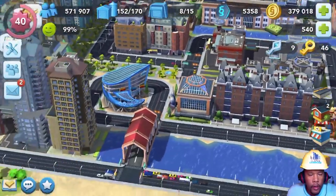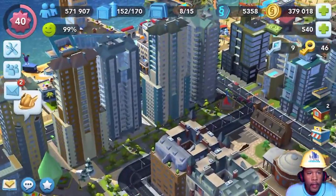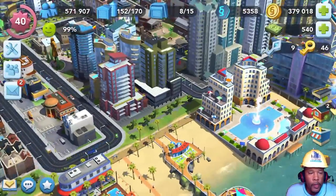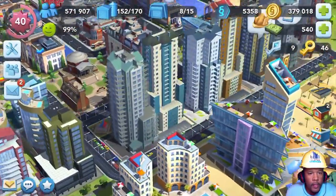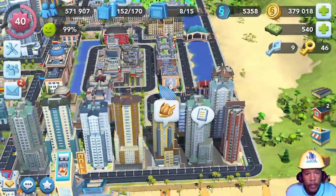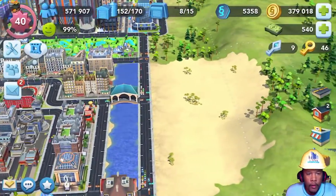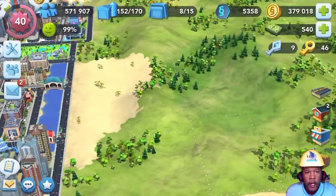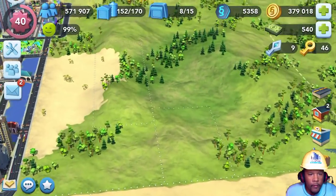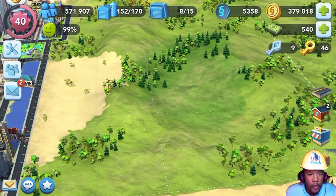Let's take a look at the university here — kids coming in, getting an education. And of course we've got our beachfront properties overlooking the beach. Let's take a quick scroll through here. They want me to convert that one to an epic project, but I don't think I'm going to. I like to see different types of buildings, and I've done quite a bit of expanding, so there's room for that sort of stuff.